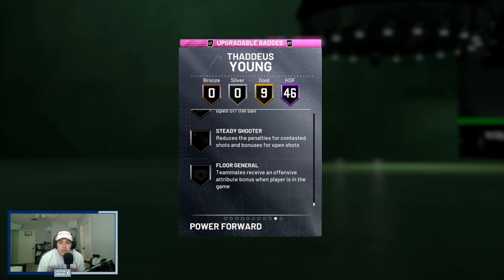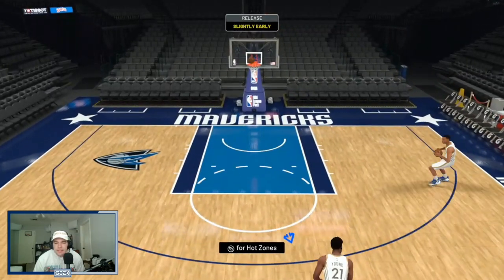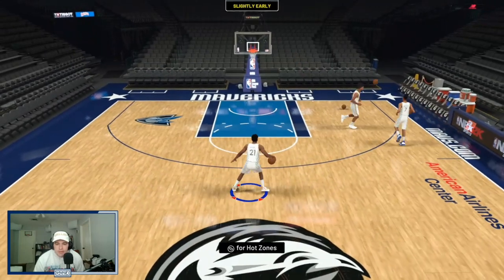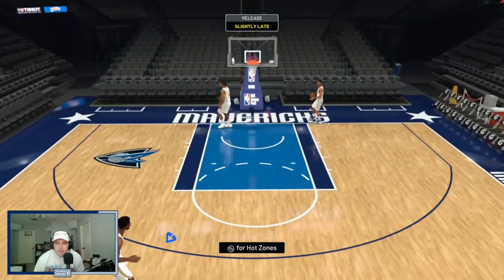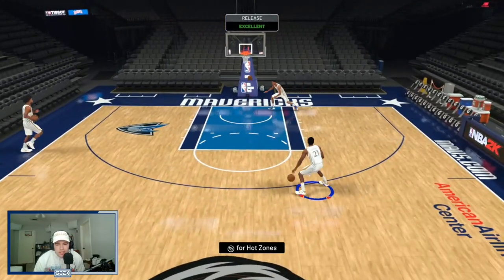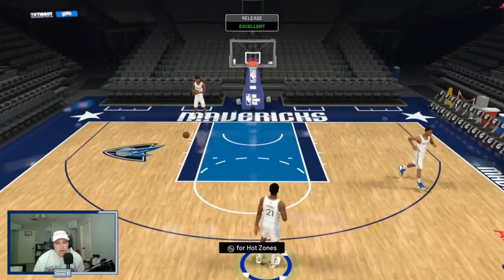He looks very, very good — very complete, especially on the defensive end in terms of his badges. Let's hop into freestyle and see what his animations look like. I'm going to assume Thad Young has lefty base 98 still — and he does. It's on very quick as well. He's got base 98 — or maybe it's Dwayne Wade base — but it's that same lefty release. It's super quick, smooth, and easy to get off. So that's going to make him, with the curry slide, one of the best three-hunters in the game. This lefty base is just so smooth and consistent — easy to green. Once you find the green window, you're not going to miss with him.